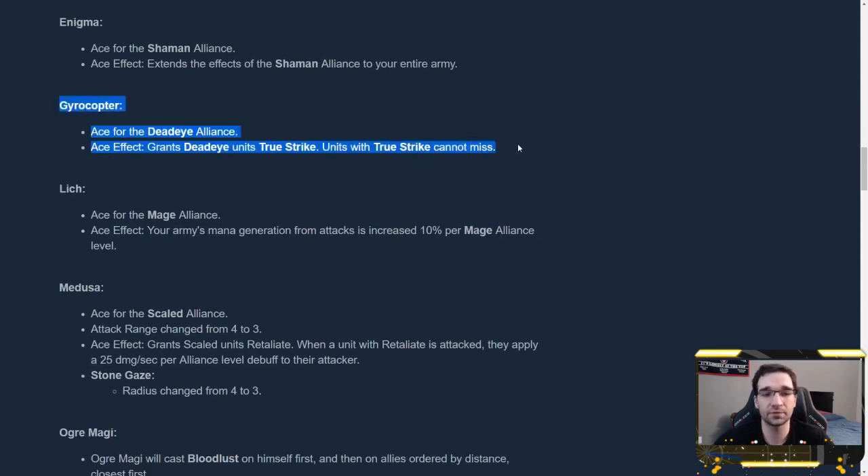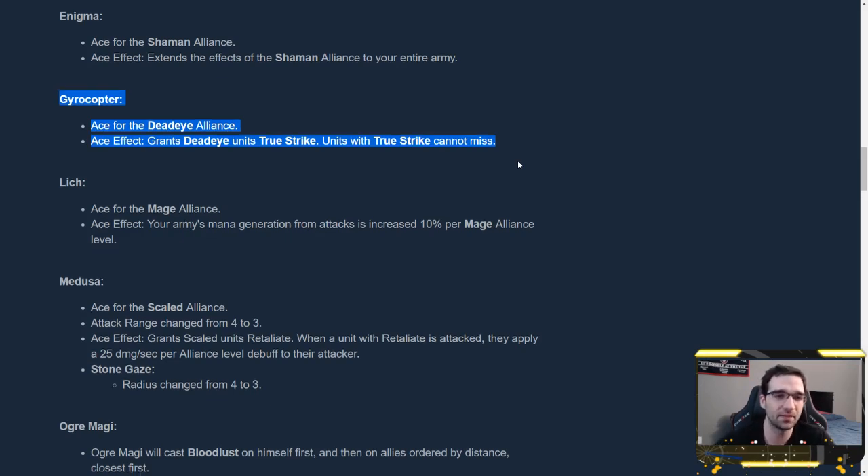Gyrocopter is now the ace for the Deadeye Alliance, which now includes Bloodseeker. His ace effect says Deadeye units gain True Strike — units with True Strike cannot miss. That's relevant against Elusives? That's it? Not very impactful. Not very interested in that.